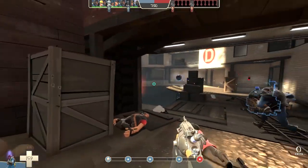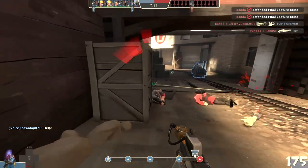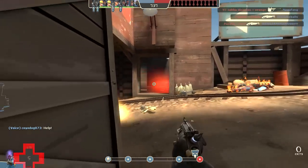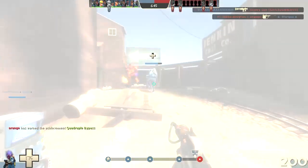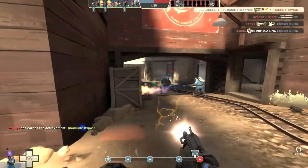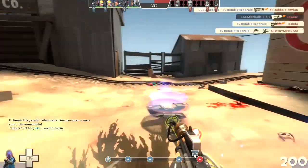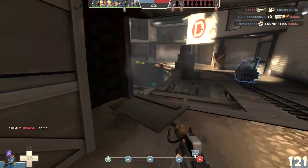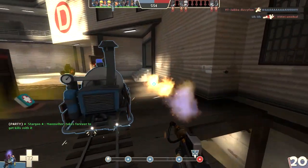I see that heavy-medic combo again. I wonder if I can air blast people into this pit — that'd be pretty sick. I took too much damage, though. Definitely a big reason we've pushed this far is that our Engineer's teleporter is still up. I should check the nest and make sure there are no Spies lurking. I need to watch out for this Demoman — this is a prime choke. I wonder if I can push him into that pit with a well-timed air blast.